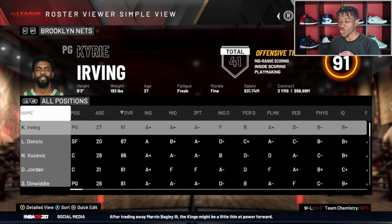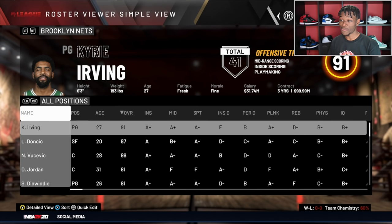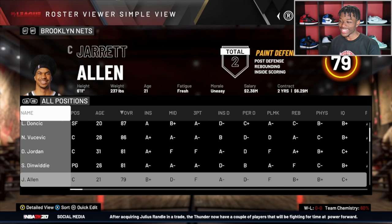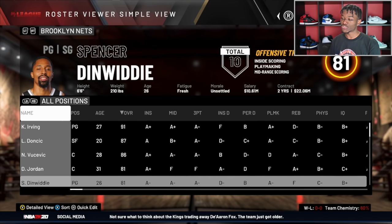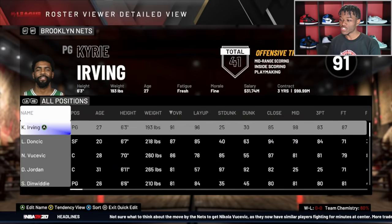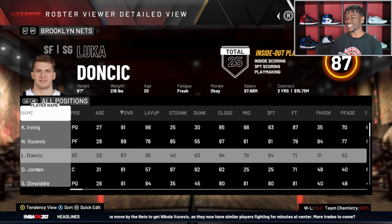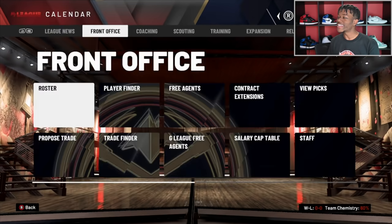The Nets already traded KD, so now they have Kyrie and Luka — this team is still pretty nice. Obviously better with KD, but it's not a bad trade. They've got so many centers; you can make Vucevic a power forward and that just makes them better. Oh, that's a nasty team. Next we have the Nuggets — Nikola Jokic is next to be traded.